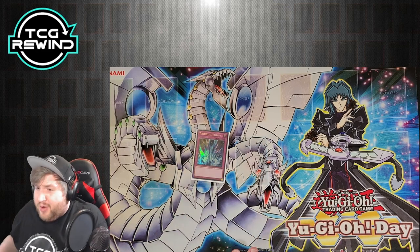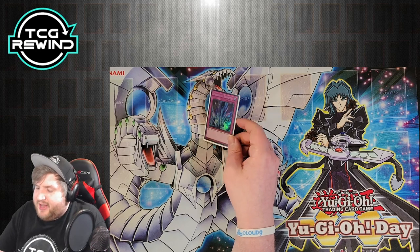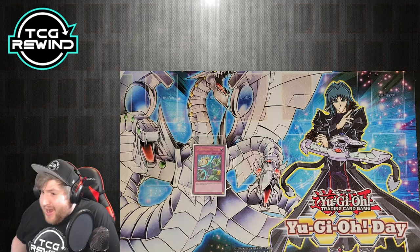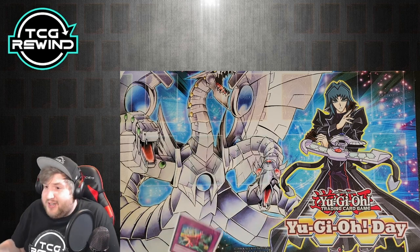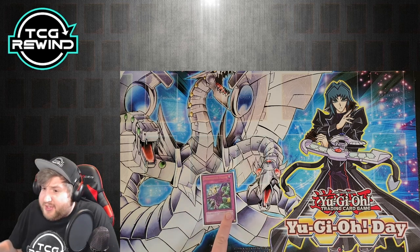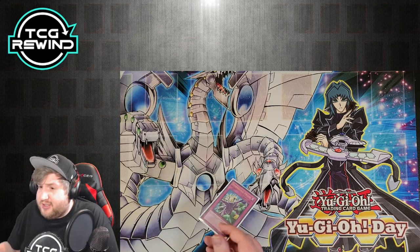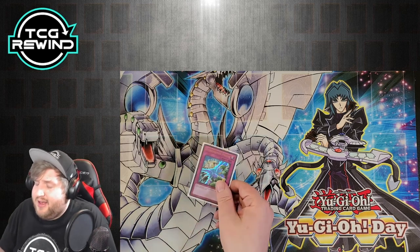Torrential Tribute is very powerful in the right scenario, but you want to have monsters on the board, which is why I personally don't think it's worth running in this deck. Dimensional Prison — the banish removal is very valid and it's another out to Thunder King. If you want to run more trap-heavy, you absolutely can. I still think it's completely viable. I just like having spell fodder for Landoise because I think Landoise is one of the best cards to make, and in games 2 and 3 where you're afraid of Cyber Dragon, it's really nice to slam a Landoise with two Smashing Grounds in hand.